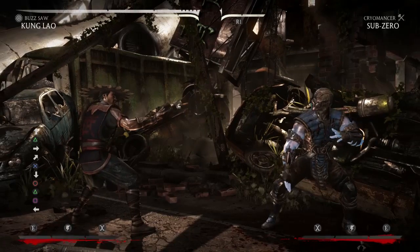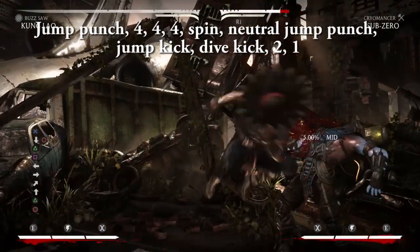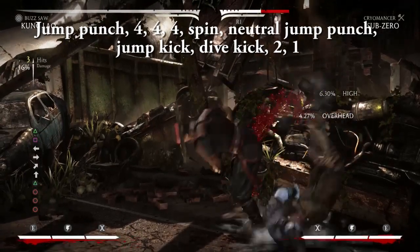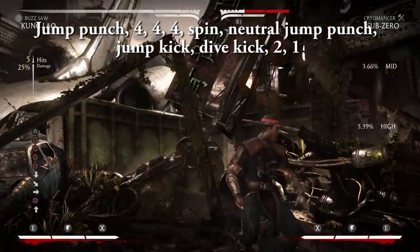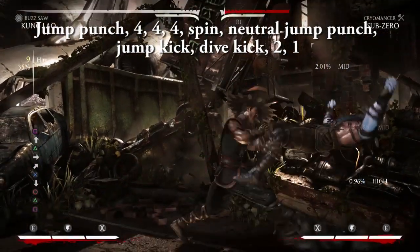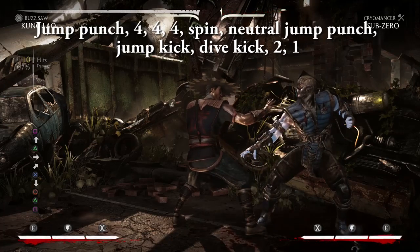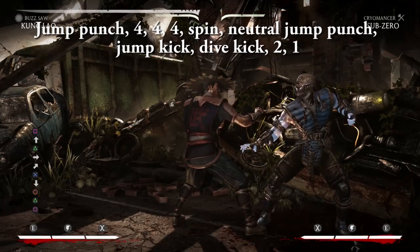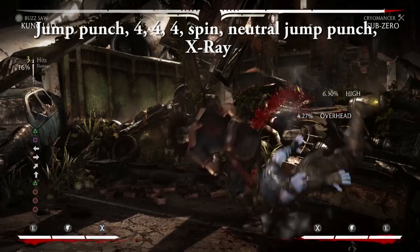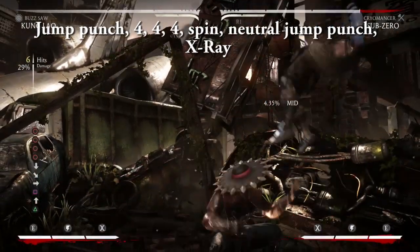If you manage to back your opponent into a corner, here's a nice no-meter corner combo: jump punch, four, four, four, spin, neutral jump punch, jump kick, dive kick, two, one. And building off of that, here's an X-ray combo to add on an extra 10% of damage: jump punch, four, four, four, spin, neutral jump punch, X-ray.